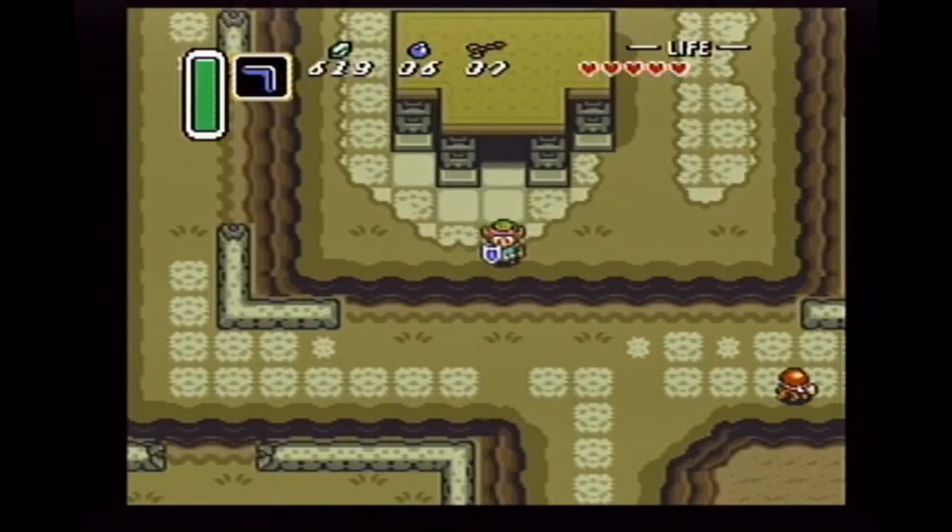To the east of Lake Hylia there's an item — let's go see if we can grab that. But that'll have to wait until next time. For now, this is Ensign Level, and the journey continues next time on Let's Play The Legend of Zelda: A Link to the Past.